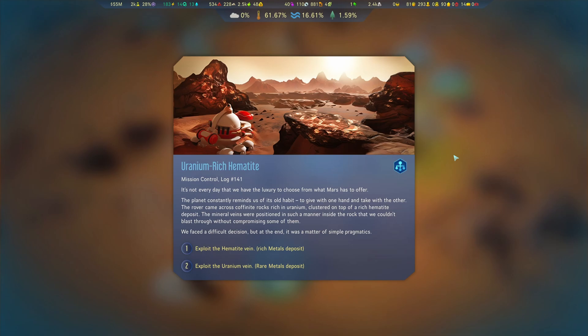The rover came across coffinite rocks rich in uranium clustered on top of a rich hematite deposit. The mineral veins were positioned in such a manner inside the rock that we couldn't blast through without compromising some of them. We faced a difficult decision, but in the end it was a matter of simple pragmatics. We can exploit the hematite or the uranium — that means we get metals or rare metals.